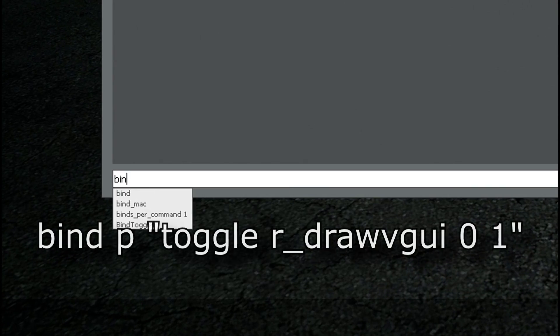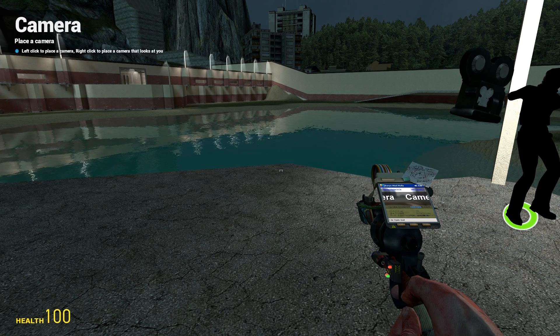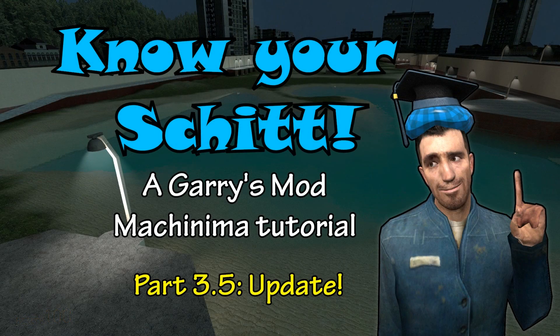The same can also be applied to the drawVGUI command as well. This toggle command is more efficient an option than binding two different keys, and you're probably wondering why I didn't cover it in the last episode. Well, remember in the beginning when I said even the most experienced of Gmod users can still learn something new? Yeah, that applies to me too, that's for sure.